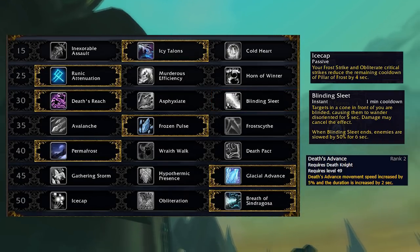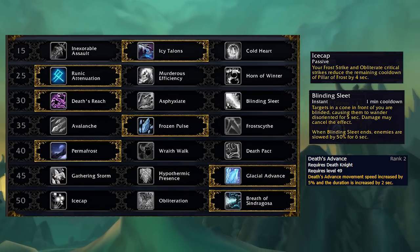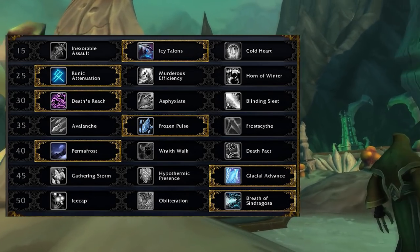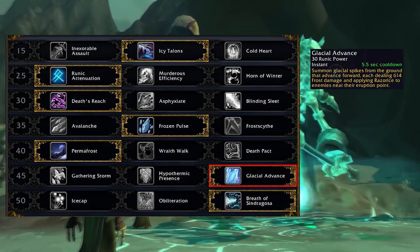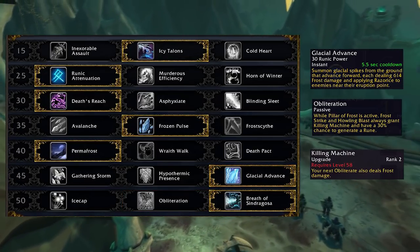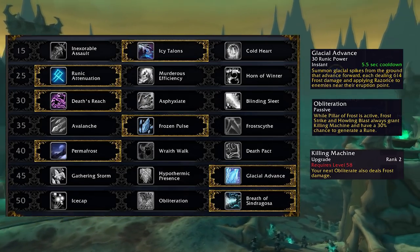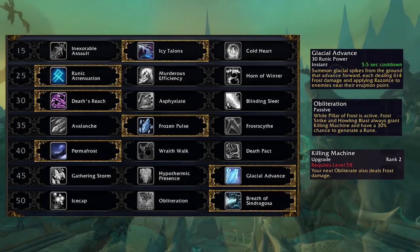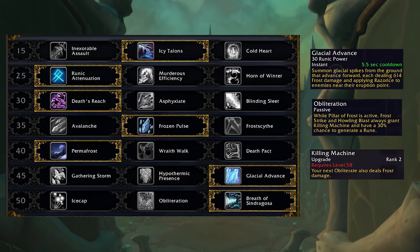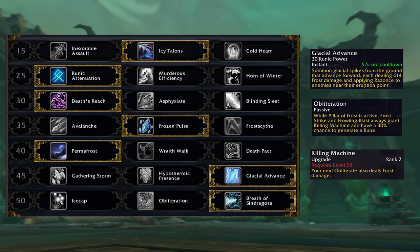Death's Advance is now a baseline upgrade from leveling and has been buffed by increasing its movement speed bonus by 5% and its duration by 2 seconds. While Glacial Advance and Obliteration didn't get changed, Killing Machine did, leading to even stronger frost damage-based Obliterates on a two-hander paired with Glacial Advance that applies the Razorice Runeforge debuff. Thanks to new runeforges being available for dual wielding, playing with Glacial Advance could potentially lead to having 3 runeforge effects at the same time.